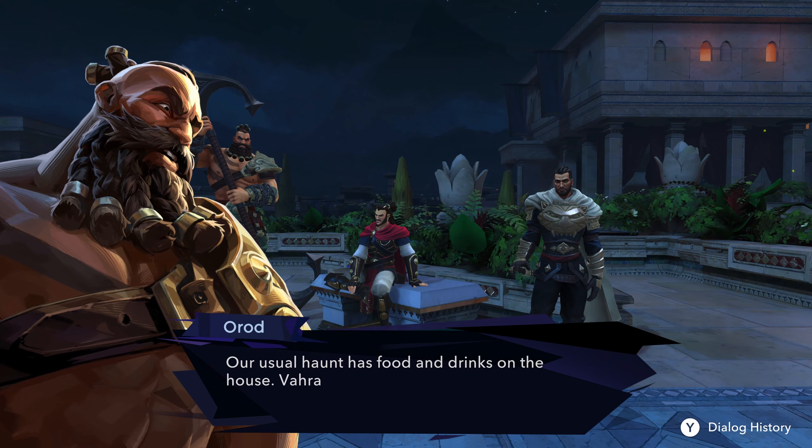'Stay sharp. Anahita can't be far now. Something is not right here. We must proceed with caution.' 'Sure, Man Elias. You can scurry from shadow to shadow like frightened vermin.' 'I'm serious, Orod. There's a strange presence here.' 'I can feel it too. And there's only one way to find out.' The banter between the Immortals is entertaining — one is cautious, another is reckless.